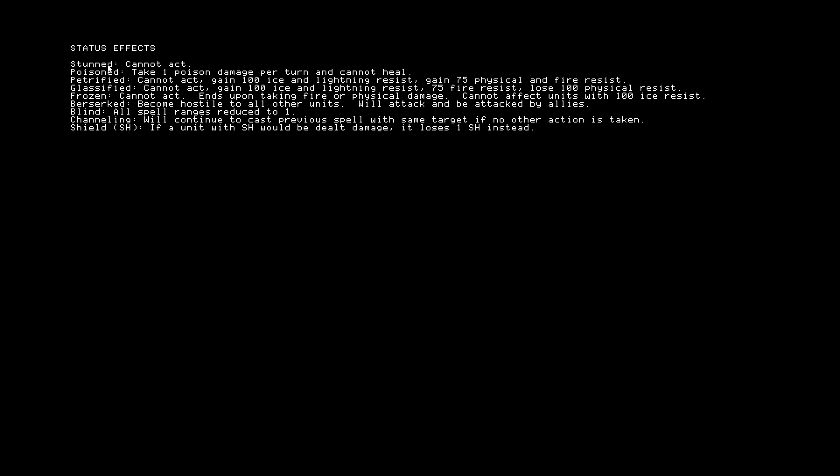It also tells you your status effects — standard stun, poison, petrified. Glass is kind of a strange one, because not only does petrification freeze you, but it also gives you resistance. I could see it being useful in certain circumstances. Same with glass and frozen, except frozen doesn't really seem to have any actual effects. So petrified and glass seem situational — probably not a good idea generally, but could be situationally beneficial. Frozen is just meh.